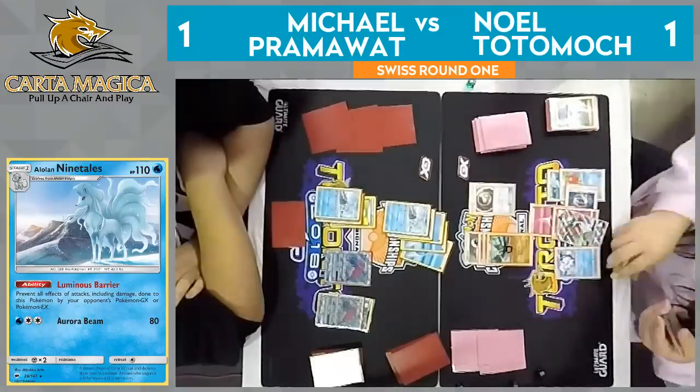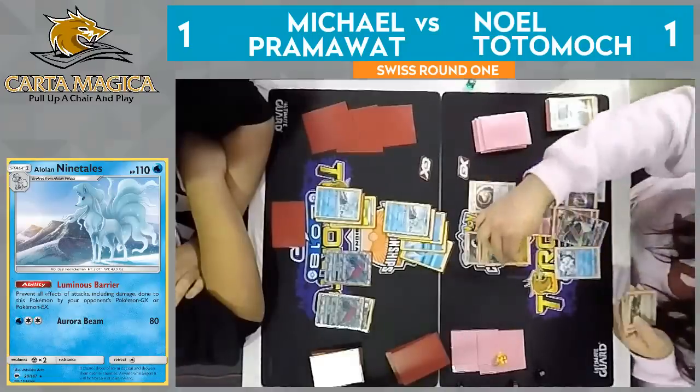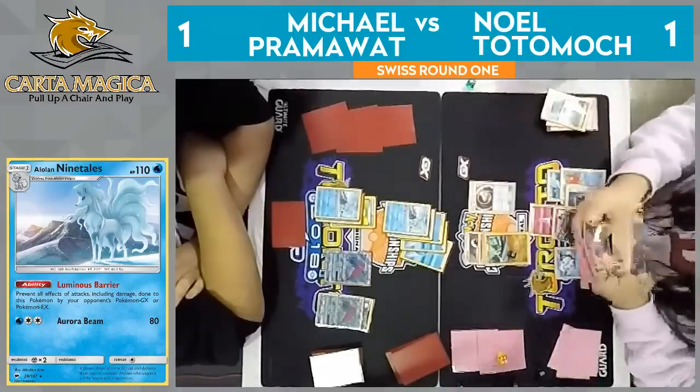Such a shame — you hyped me up so much on this. It looks like he didn't have access to the Alolan Ninetales GX. He hit the cards he needed, but just didn't have the card in the deck. We see a Timer Ball — he does get heads for one, heads for two. Makes up for that double tails in the last game, if you ask me.